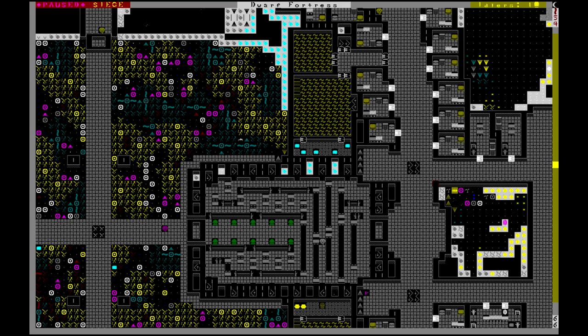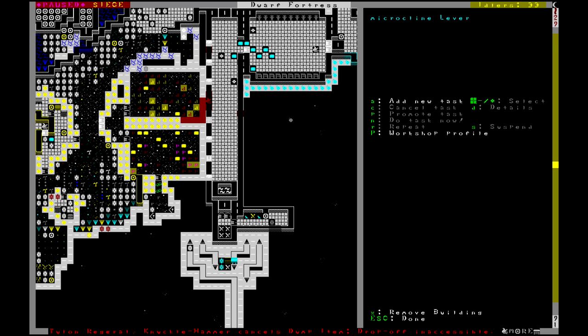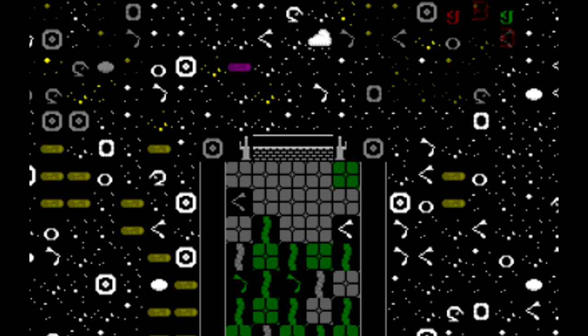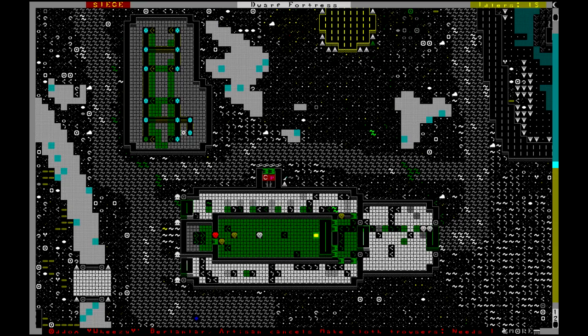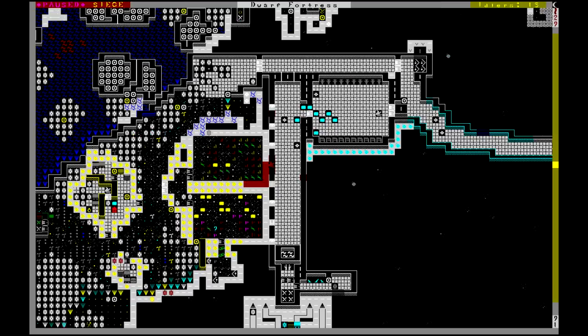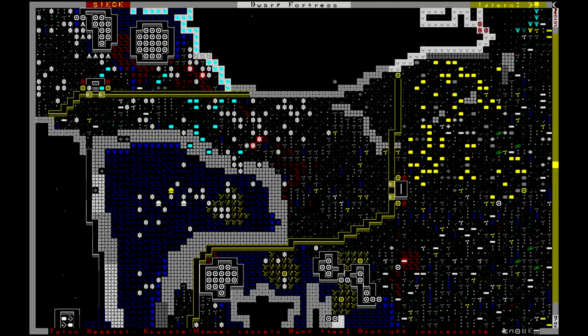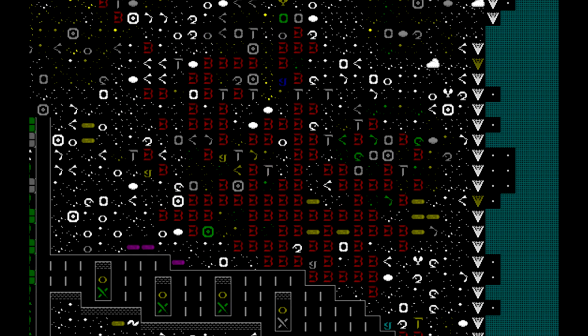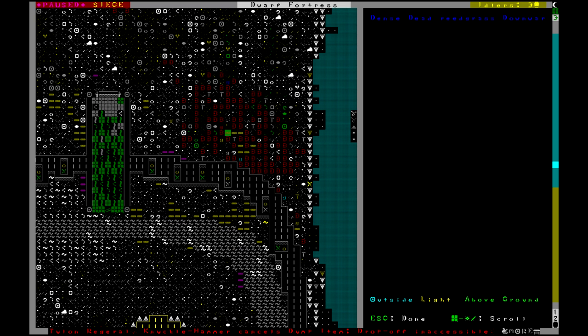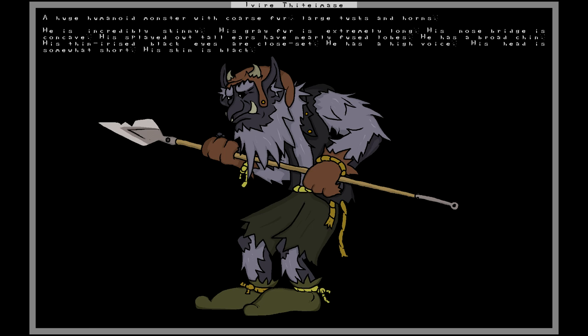Fortress lockdown is all set - everyone to the burrow. But first I should close up these tunnels so goblins can't escape through the caves. A whole bunch of beakdogs - this is going to be a big one. I've already blocked up the north hall; I really want to see that water trap do its work and check out the new animal pen. The goblins are going to have to go down to the south and through those gates. Tunnels are all locked up. Eyvire the troll spearman is their leader: incredibly skinny, extremely long gray fur, concave nose bridge, splayed tall ears with nearly fused lobes, broad chin, thin irised black eyes close set, high voice.